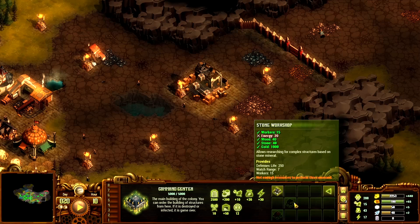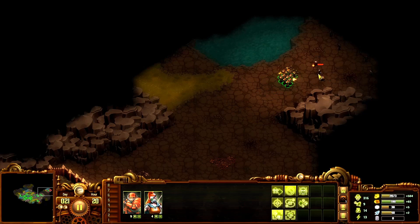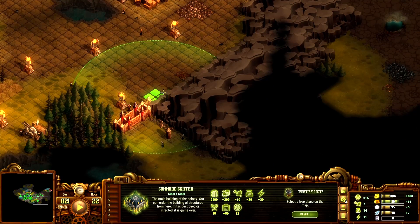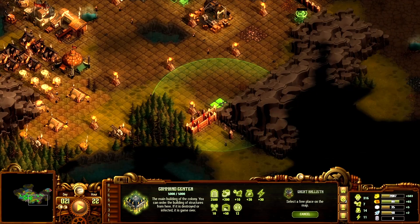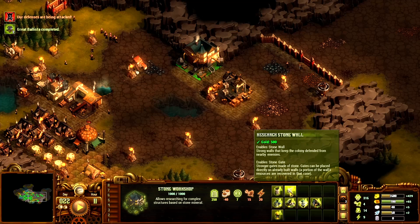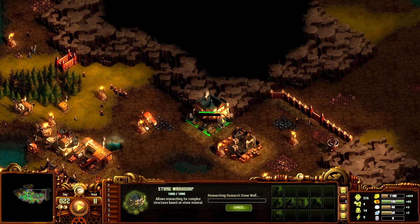We've almost reached the edge of this part of the map. Day 21 — I've got a feeling this is my weakest area. I want to put a Tesla tower here and then build outer walls. Let's get these two structures going first. We can produce another one — there are enough resources. I want to research stone walls first and then stone gates. If I can get stone research before the next wave, I'm sitting pretty.